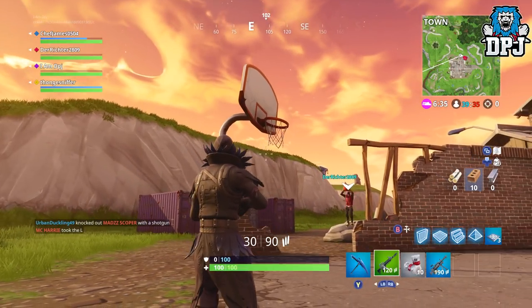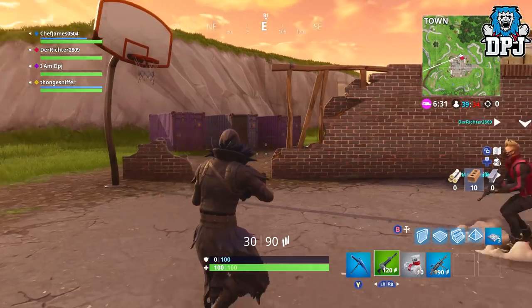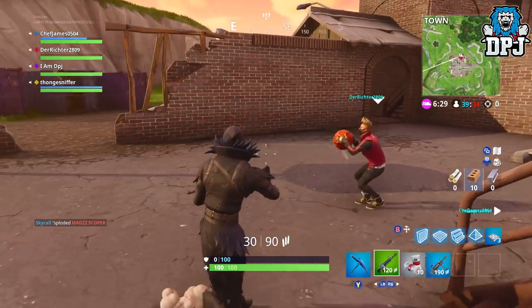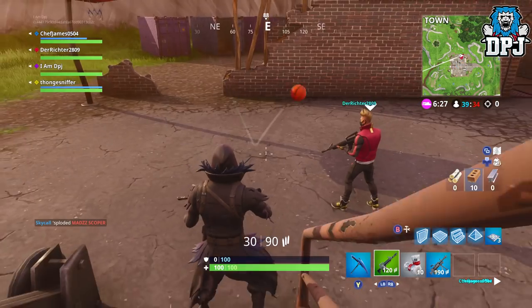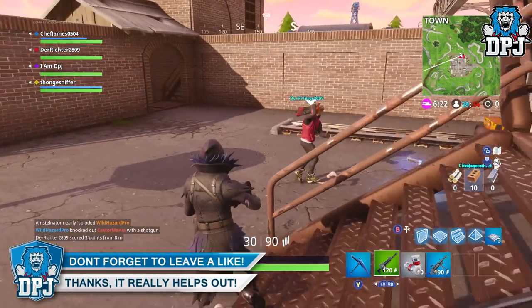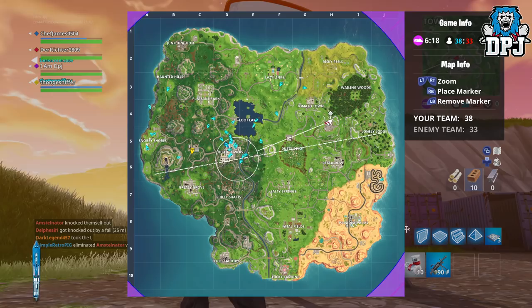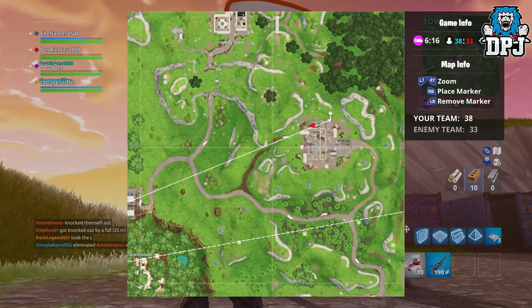Next up we have the locations of 10 basketball hoop locations scattered around the map. The map seen on screen now shows all locations — if you want to go ahead and take a screenshot of it you can, or if you want to come back and do it later that's completely fine. If you want the location exactly pinpointed on the map in real time, I will bring you the locations of all 10 here.